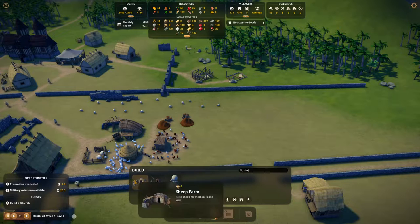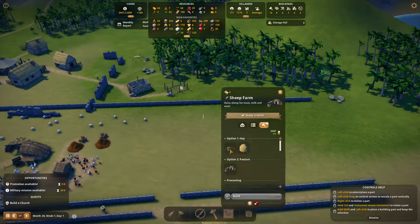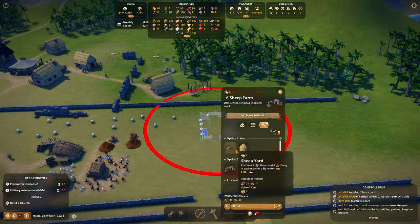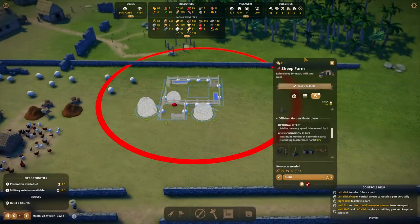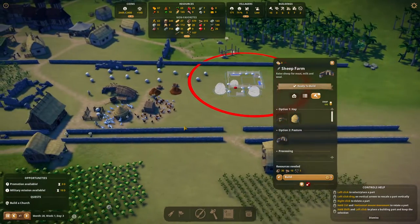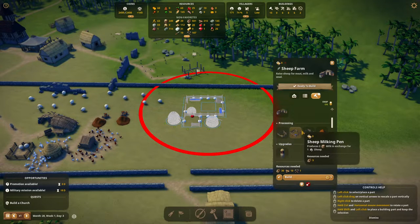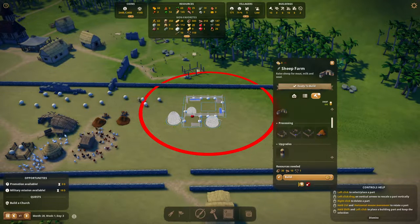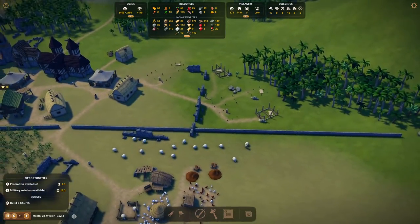If we do another sheep farm - we have two options: the pasture and the yard. I think the yard might be best but I'm not really sure. Let's go ahead and place one of these here. I'm going to build a sheep farm that requires the sheep yard with hay and water. I'll place this one with a wool production shearing pen to see if it actually produces more sheep than the farm itself. I'll authorize that - there are a lot of houses being built here.